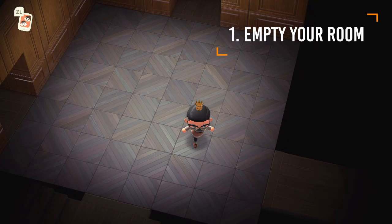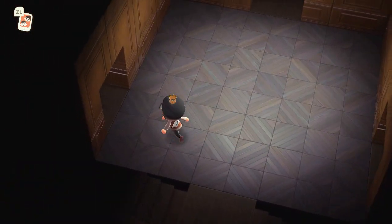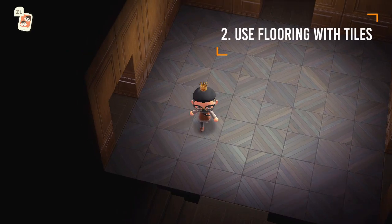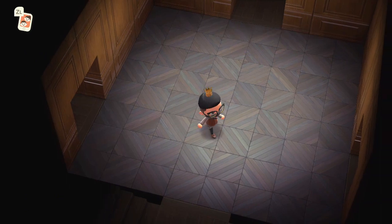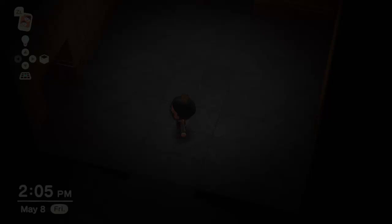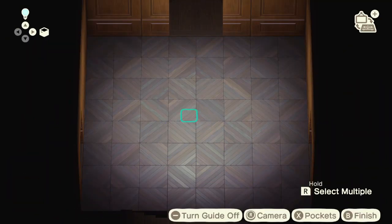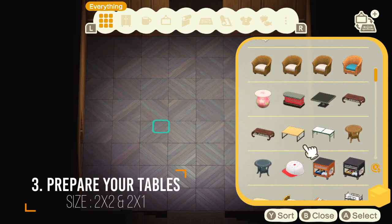First, you have to empty your room and make sure there is no obstacle so we can continue this trick properly. Then use this type of floor rings so we can know the placement of our item. This is the most important thing because we need to know which style we want to use to do this trick. The next step is to prepare the tables — we need two tables with the size of 2x1 and 2x2.